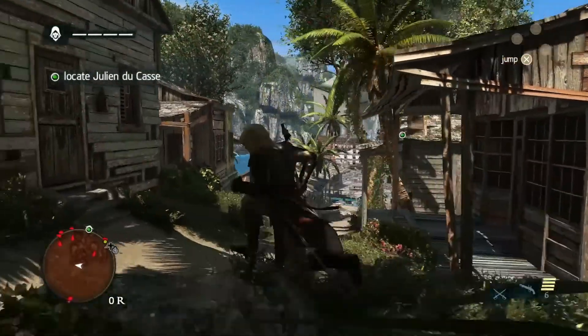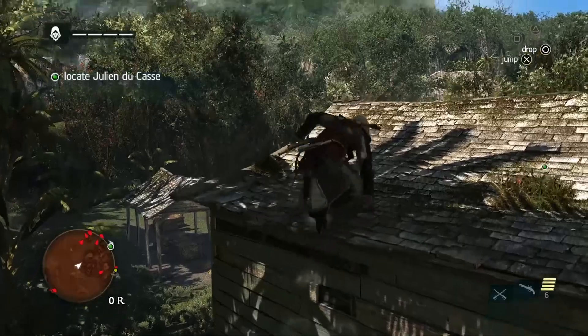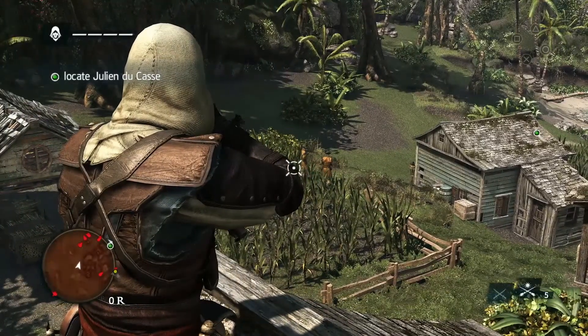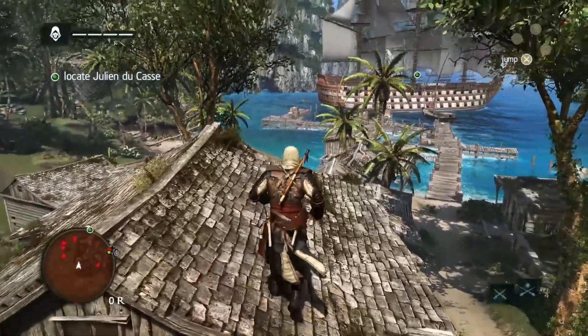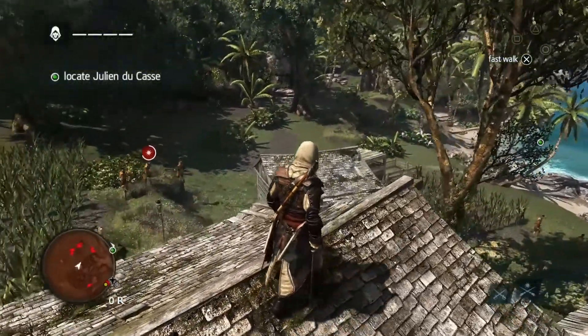You are a true assassin when height is in your favor. In every location, we've made access to rooftops easy. This, along with strong stealth rules and mechanics, are what fans have been looking for. We're showing off a new weapon — the blowpipe. Using berserk darts, you're able to manipulate and control the AI to attack his own allies, even animals and Edward himself if the player is not careful.